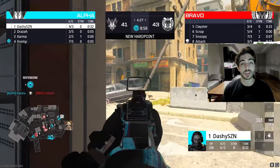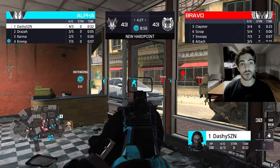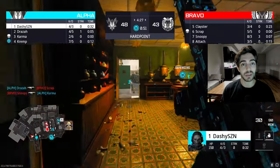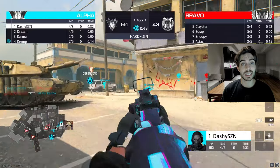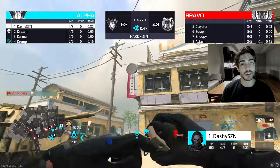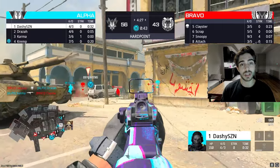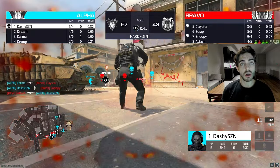Lastly, Terminal is basically just all ARs. You maybe see one hill where teams run a sub — maybe on that plane hill — but for the most part you're going to be seeing a bunch of MCWs on Terminal. It's just how that map plays out. A lot of long sight lines, similar to Invasion — you're just going to be having a lot of long distance fights.